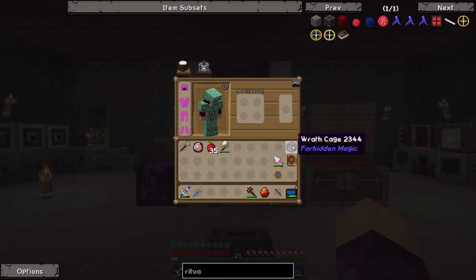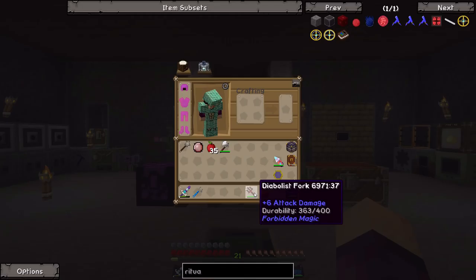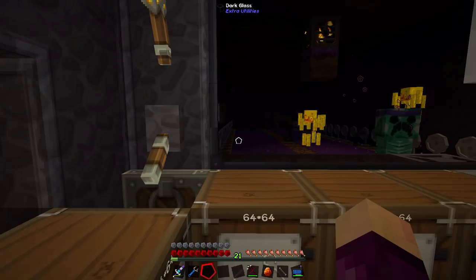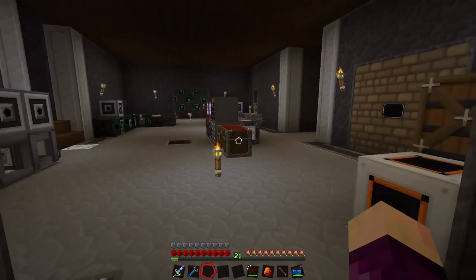Last episode we made ourselves a Wrath Cage using Thorncraft from the mod Forbidden Magic, as well as getting ourselves a Zombie Imprinted Crystal and a Diabolist's Fork. Today I'm going to show you why I even bothered making that, when we have this guy over here which is producing more than enough mobs for us, pretty much for a really long time.